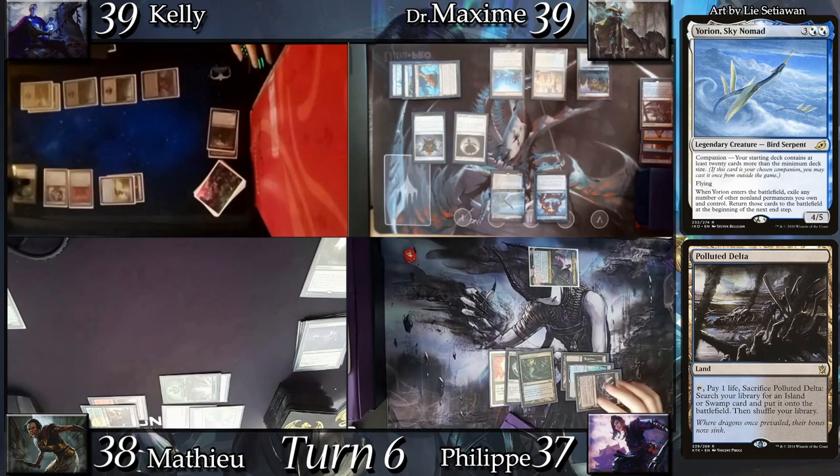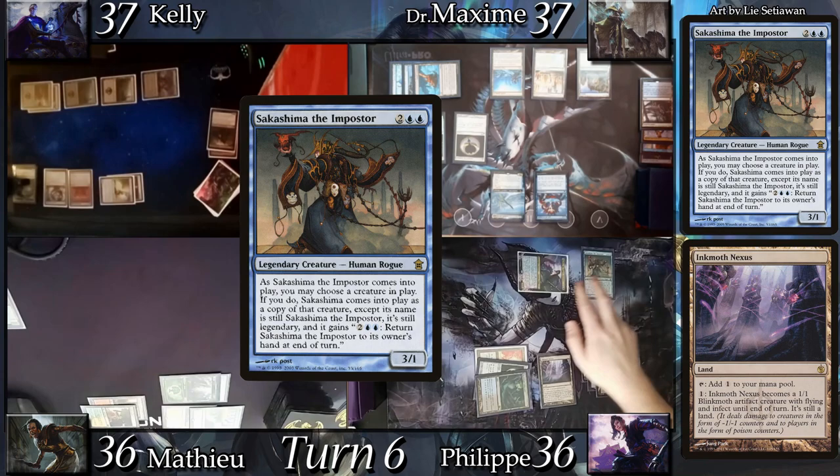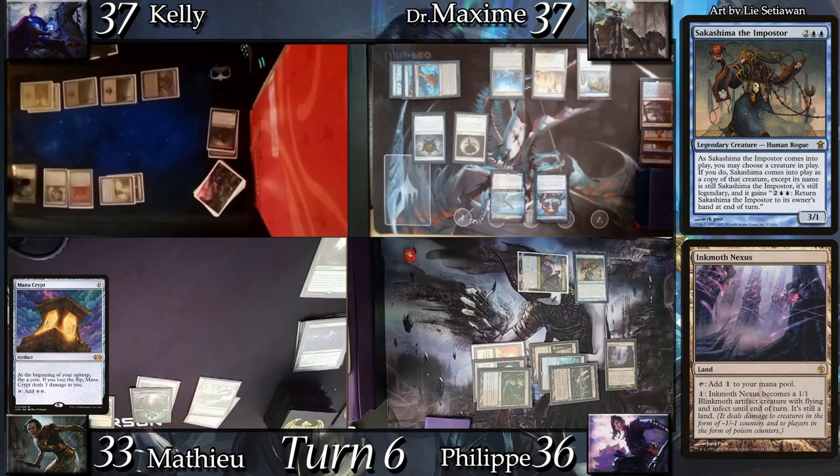Yorion triggers and I reveal Lim-Dûl's Vault, losing 2 to my opponents. In second main, I replay my Inkmoth as land for turn, then cast Sakashima the Impostor entering as a copy of my commander. At Mathieu's upkeep he fails his Mana Crypt trigger. In his main phase he casts Escape the Wilds, exiling Bountiful Promenade, Wooded Foothills, Worldly Tutor, Cragcrown Pathway, and Austere Command — which he can play until his next turn.